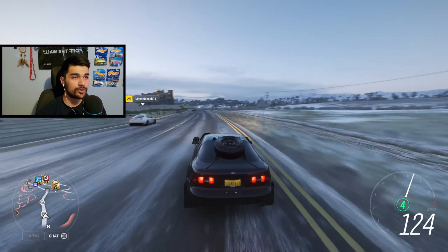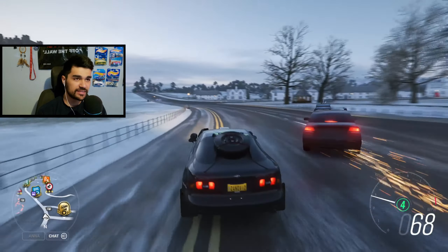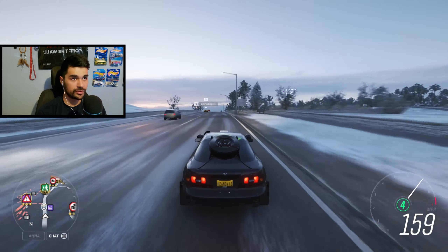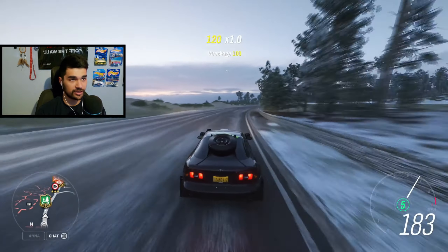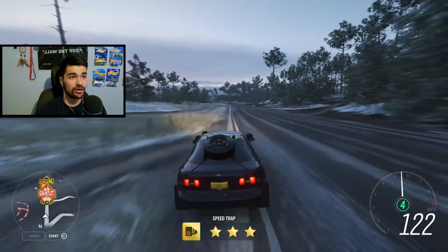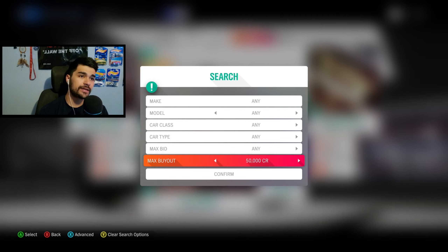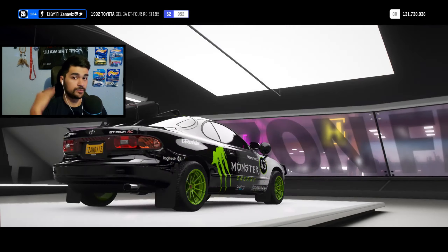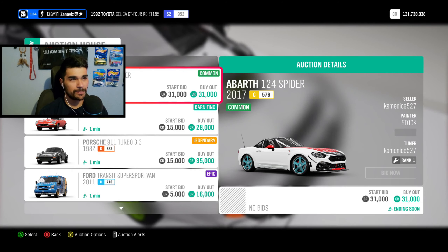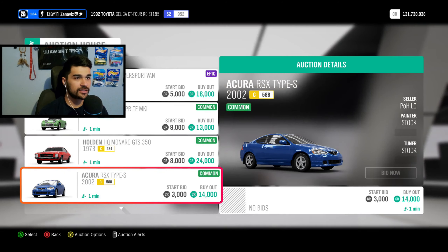In today's video, Forza Horizon 4, we're going to be doing a random budget winter challenge. We have $50,000 to build the ultimate budget winter car. That means snow tires, obviously, rally suspension obviously, and as many upgrades as we can fit into it — for only $50,000. We are going to be getting this car off of the auction house. We cannot get it off the auto show because that's cheating. So the max buyout is going to be $50,000. We need something that's quick and already there — a car you know is going to be good.